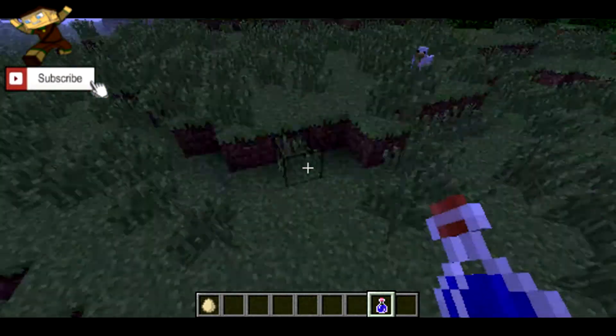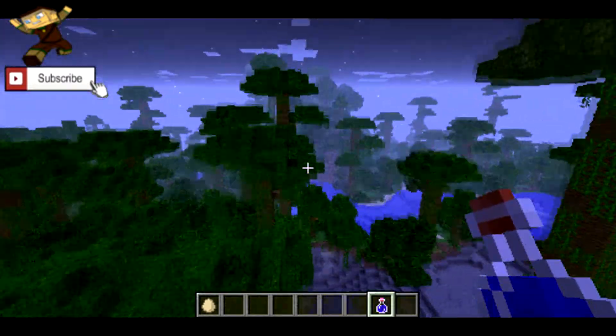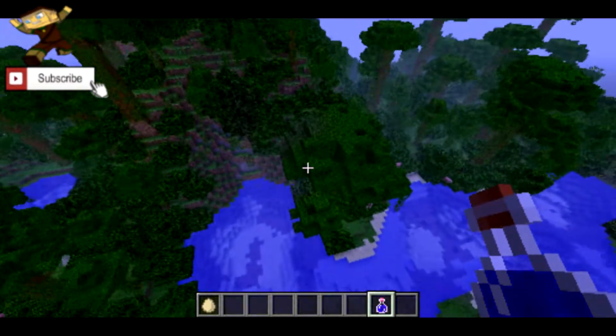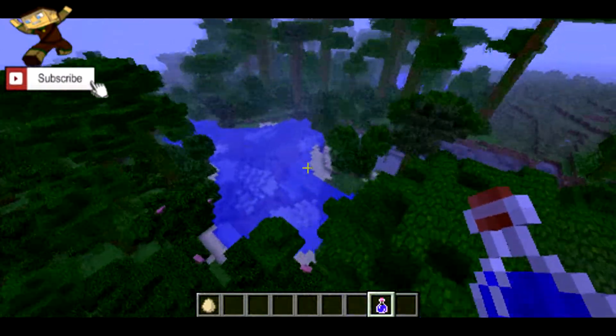Whenever you spawn, which is right here, right behind you is this weird-looking jungle. I mean, it's not a weird-looking jungle — it's a jungle — but it's kind of spread out. The trees are kind of far apart, and it doesn't look like a normal jungle, but it's really a pretty jungle at that.